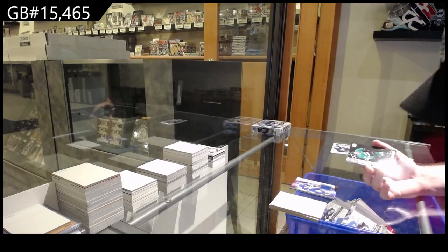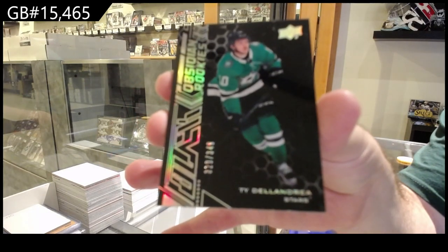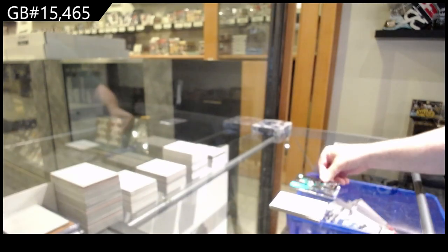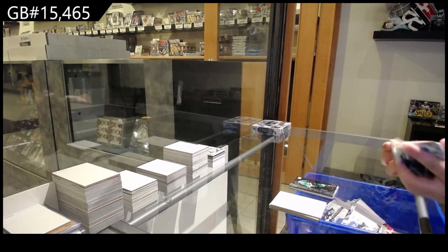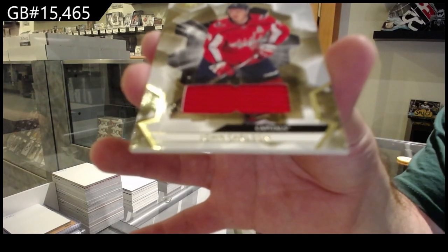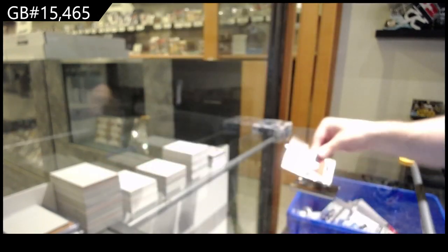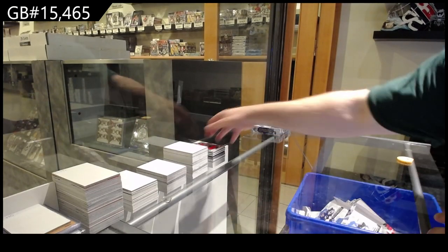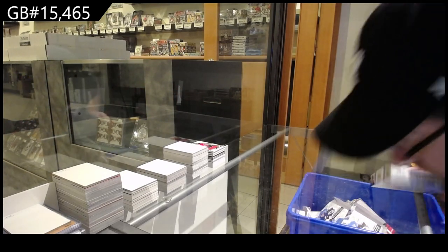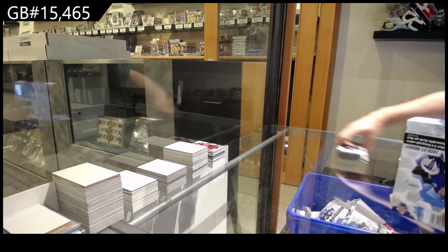We've got a Dallas Stars Rookie — Obsidian Rookie of Ty Dellandrea. Did we just not get him in the last box? And we've got a base jersey John Carlson for the Caps. Solid boxes all around — nice hits. The Ty Dellandrea is pretty sweet, the McDavid's nice, the Vasilevsky Auto is nice, the Cozens Auto is nice. We're getting some cool cards.